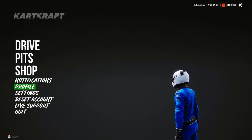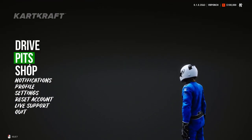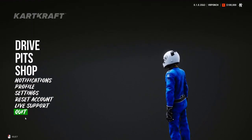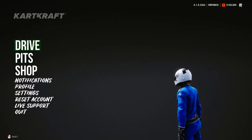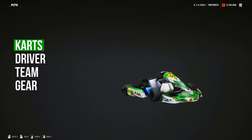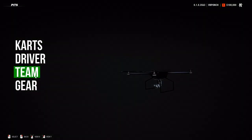We'll start with the main menu. Everything here is pretty basic — don't mind the wiggling, it's just me wearing my headset. As you can see, for some reason our car driver is standing with his back to us. The only thing that stands out here is the pits option, where you can get your gear like cards, drones, tents, stuff like that.